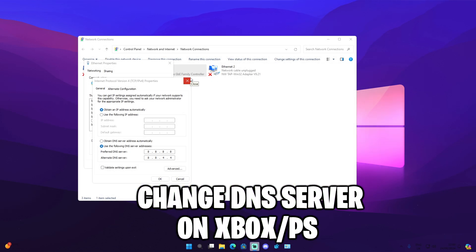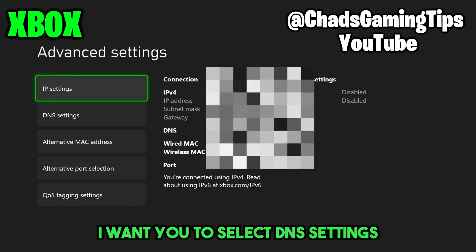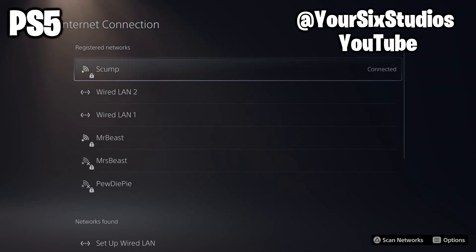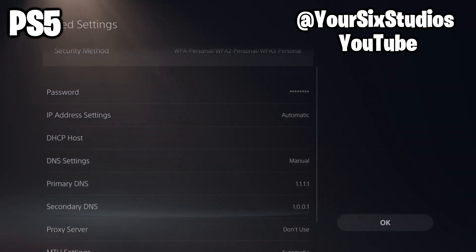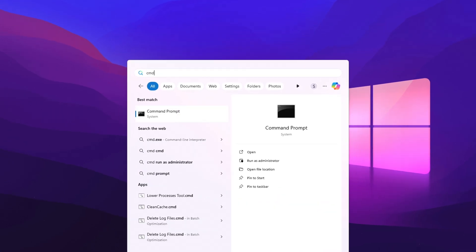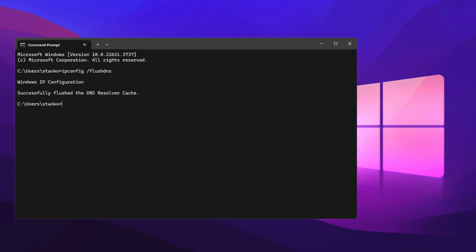To change your DNS server on console, I'll play two videos for Xbox and PlayStation. Use the same 8.8.8.8 and 8.8.4.4 settings. Go to DNS Settings, switch from Automatic to Manual, go to Setup Internet Connection, choose your connected network, press Options, go to Advanced Settings, then set your Primary and Secondary DNS. Also, don't forget to flush your DNS cache — open Command Prompt and type 'ipconfig /flushdns.' This is completely safe and won't harm your PC.